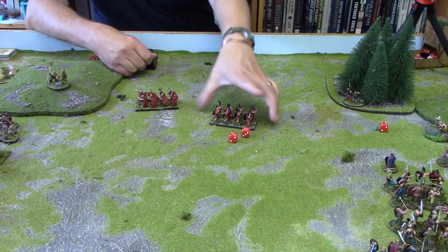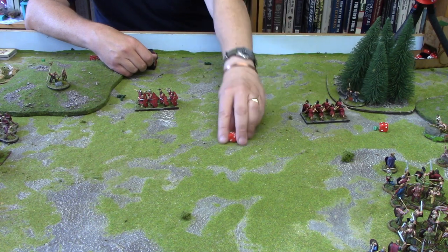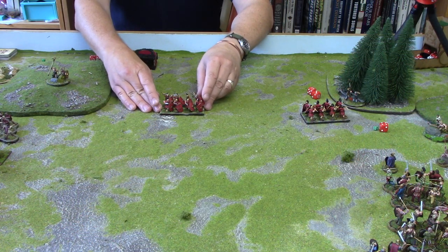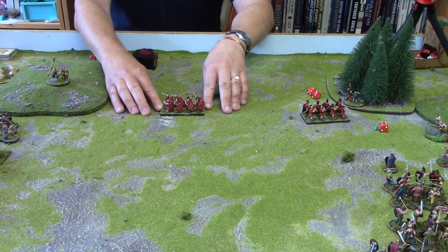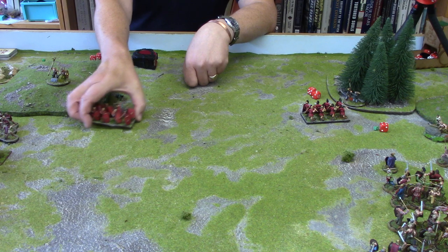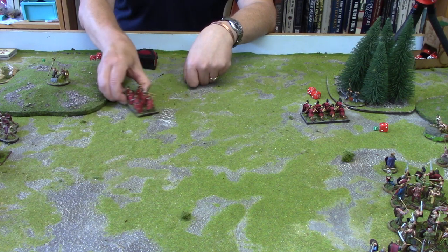We're going to look at the Romans first and here we have a single group, using some groups on the table by way of example. A single group can move in any direction it wishes with no limitations on turning during movement, being Roman.